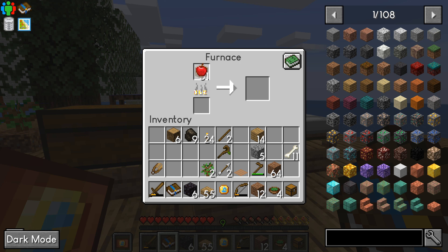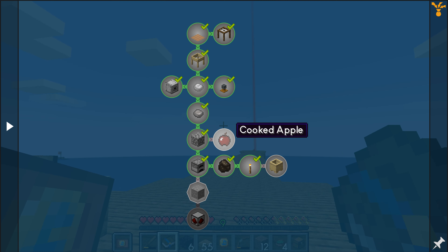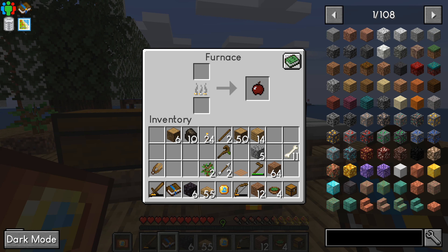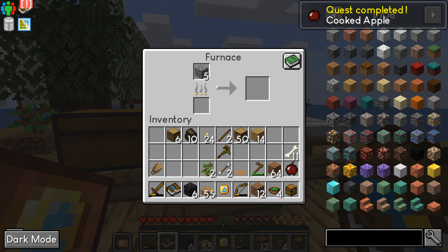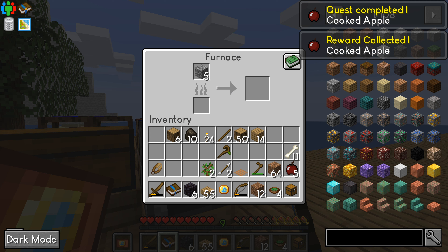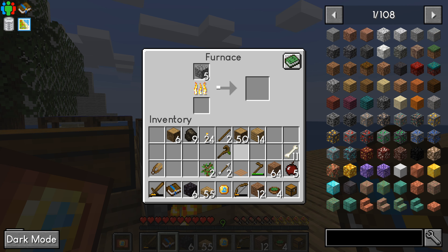I'll swap it over fast enough. There we go, hopefully that will cook up. That will be good to go. I have another quest done. It also wants me to make stone bucks. Now I got that one — cooked apples, more food.